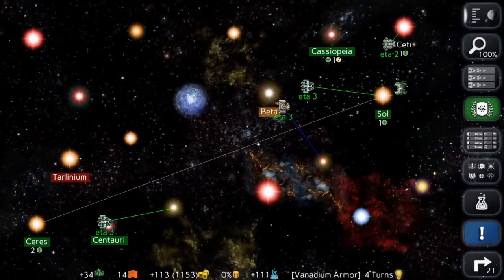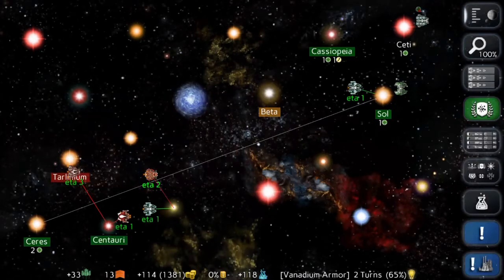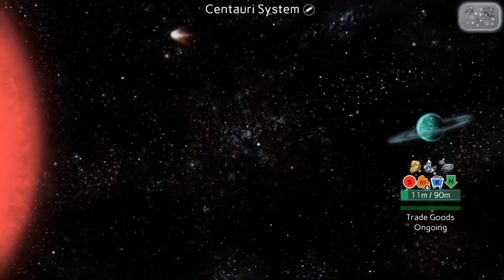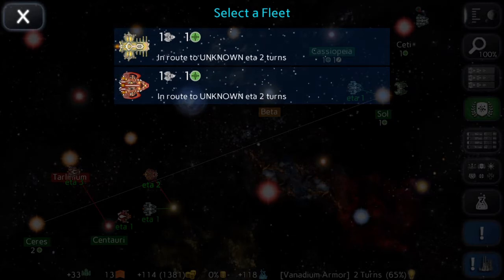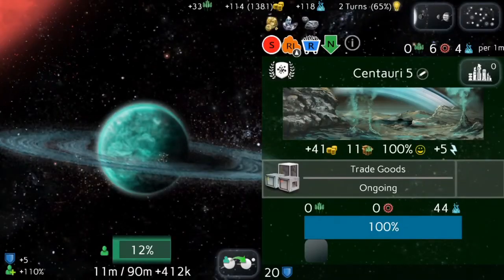Build a few more colony ships — next turn. They already have attack ships coming in! They have a ship coming to take Centauri from me — one cruiser. There are also two colony ships coming from different nations and they're going to arrive at the same turn. This ship is coming to Centauri in three turns. I don't think there's anything I can really do about that.